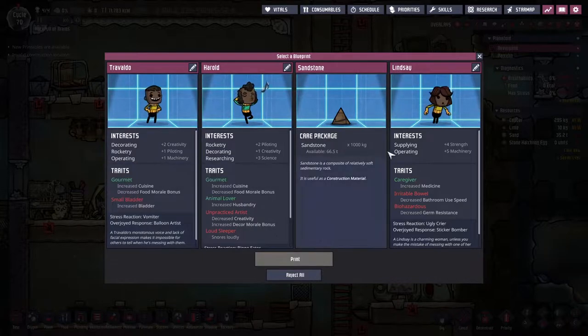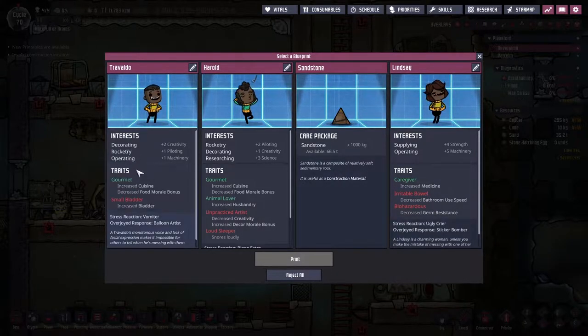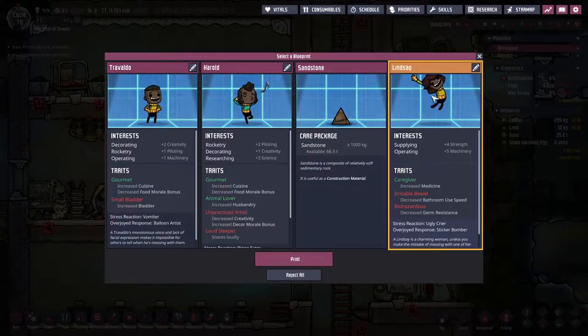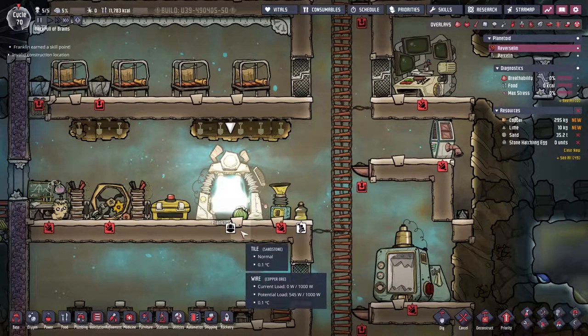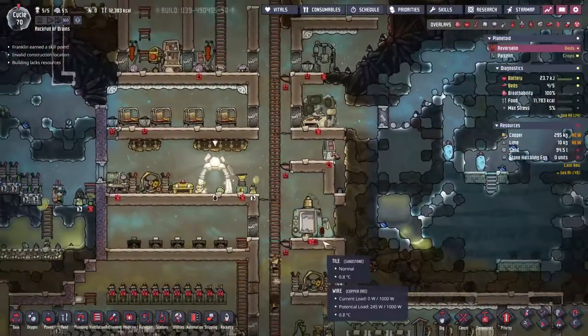We've got an operator there, a supply operator - that might be useful as well. Irritable brown, biohazard - I'm not sure about those. Gourmet, small bladder. I'm going to go with you - Rosalyn Franklin, very well known for x-ray stuff, taking images. Got robbed of the DNA Nobel Prize, stuff like that.